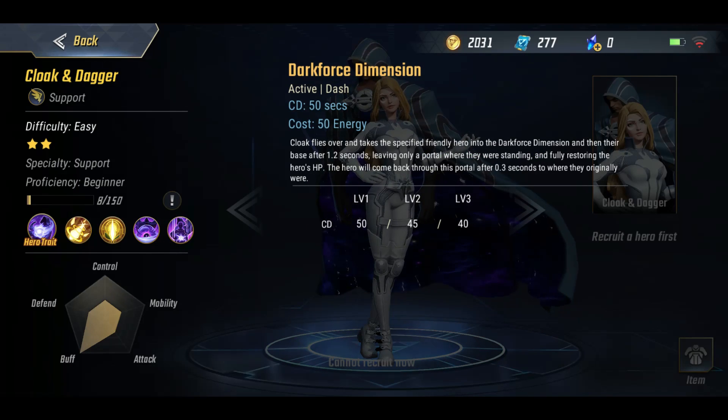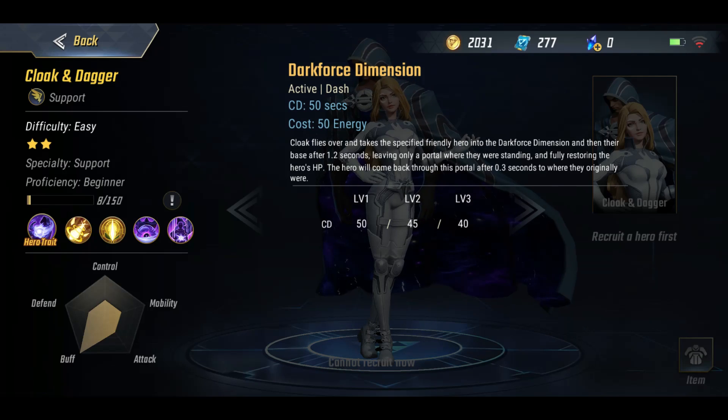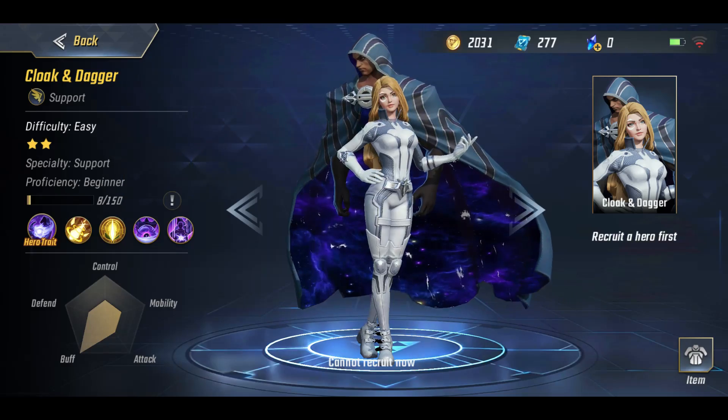Next up, the final ability we look at is Dark Force Dimension. It's got a pretty high cooldown but it's really nice how it works - you'll teleport one of your allies back to their base in less than a second, they'll heal back up to full health, and then come straight back into the fight again. This is a really nice skill and she can put out a really nice amount of support as well.